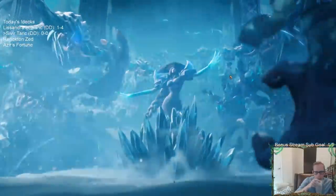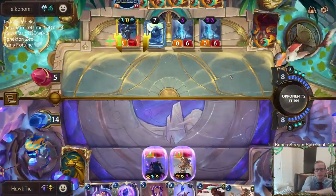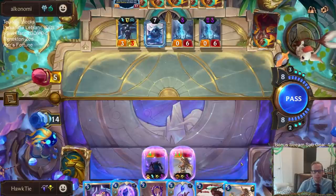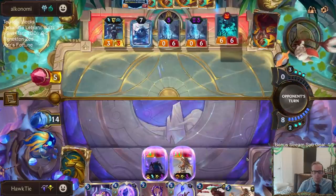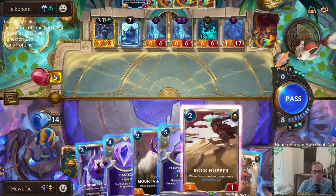Fading Memories. I never really thought of that before, but Fading Memories with Ice Pillar for turning on Watcher — that does sound pretty sweet. Well, I guess we lose.